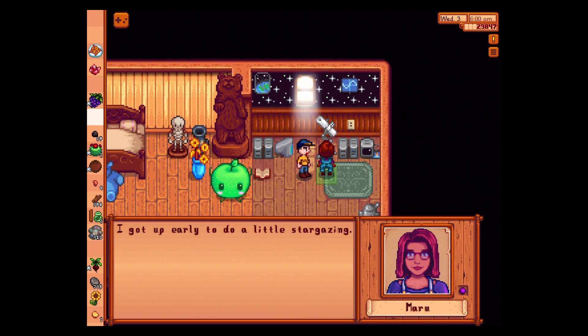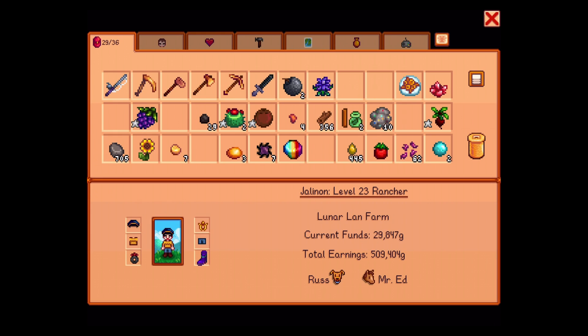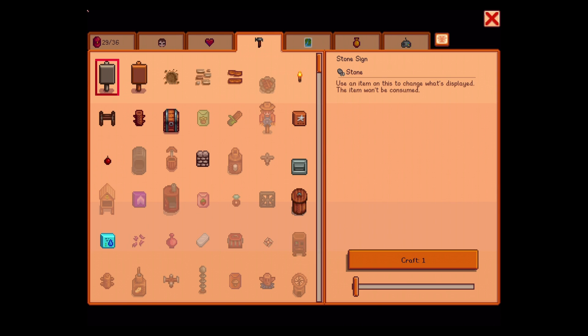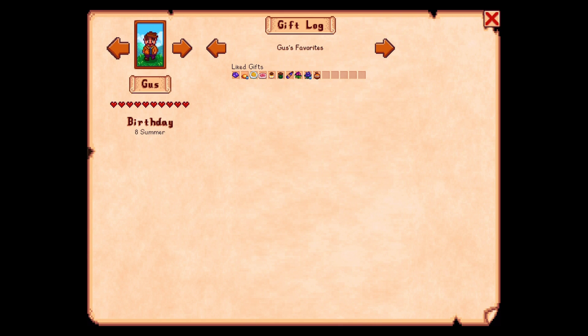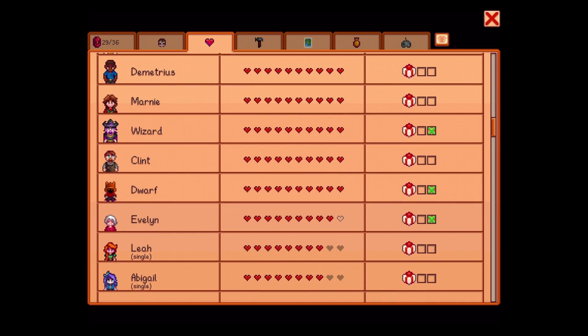I got up early to do a little stargazing — like at the sun. Make sure you use eye protection for that, cause if you don't, you go blind. Maru doesn't hate us for nearly dying on her. Good. That's a very understanding wife we have in the game.